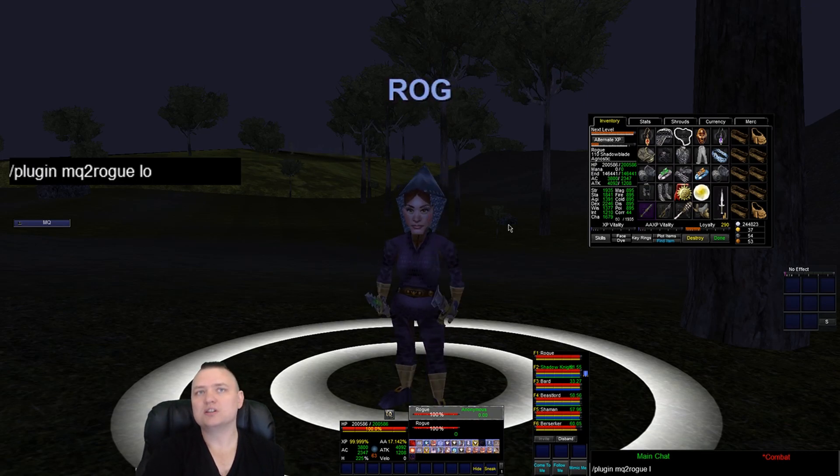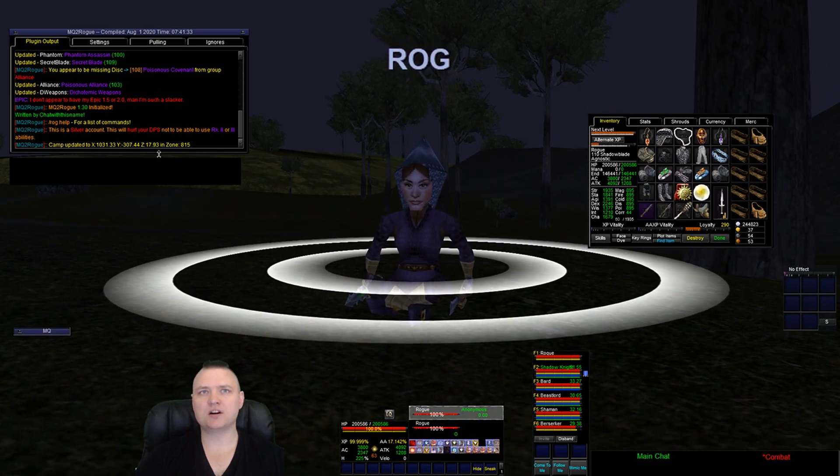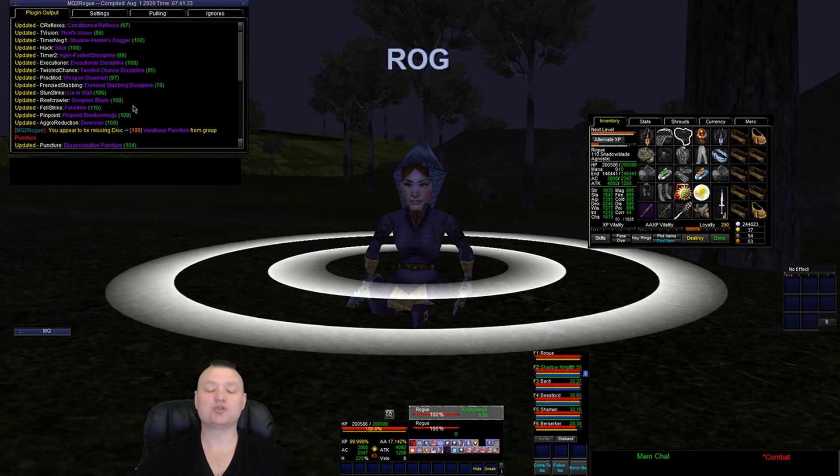So we're gonna load the plugin — plugin MQ2 Rogue load. I obviously have a video that talks about the UI window; if you've never loaded it for the first time you've got to do a reload UI and all that kind of stuff. I'll put the link in, definitely watch that. So we're loading it up and you can see it spits out all the stuff about the plugin — the ability trees, basically the ability types that we use with their levels.